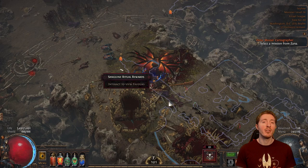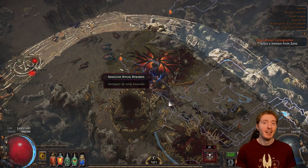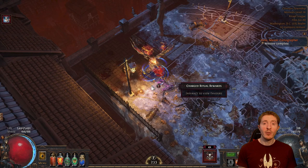Any monster that spawns within the runic ring around the ritual site counts as being part of that ritual. This means, for example, if a shrine naturally spawns within a ritual ring, all of those monsters count towards that ritual site. What you can't do is drag other monsters in that spawned outside the runic ring.